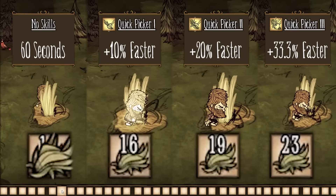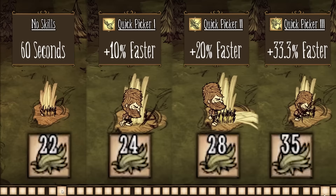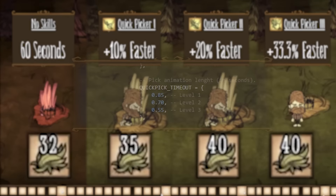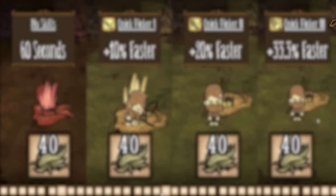Looking at the code values: by default, picking grass should take 1 second, which means it should have taken 50 seconds — but it took 60 seconds because of input delay between switching to another piece of grass to pick. Just know that the laggier you are, the worse this skill will be, as the skill doesn't reduce input delay between picking grass. The code values say level 1 reduces the picking animation to 0.85 seconds, level 2 to 0.7 seconds, and level 3 to 0.55 seconds. In practice these values don't hold true due to game lag, so just remember that level 1 makes you pick 10% faster, level 2 20% faster, and level 3 33.3% faster.